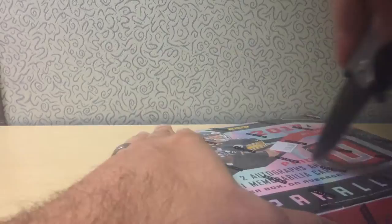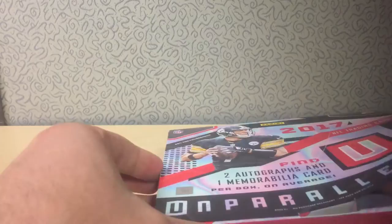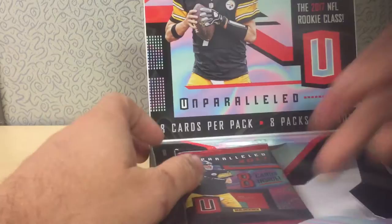Unparalleled was one of the premier products, in my opinion, from the 2016 draft class. So I'm hoping to see more of the same from this year's product. We get 8 cards per pack and 8 packs per box. Let's just jump right into it.